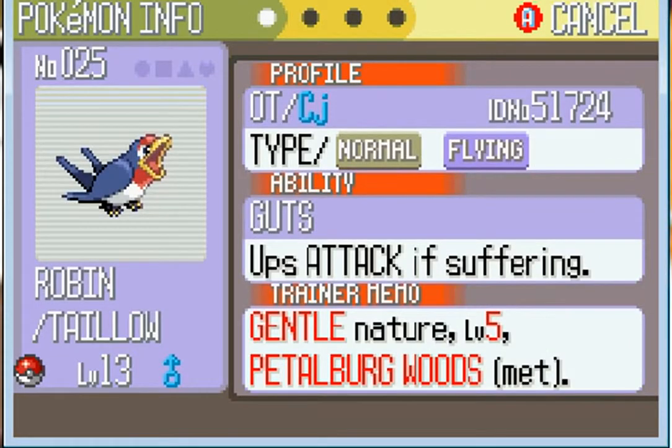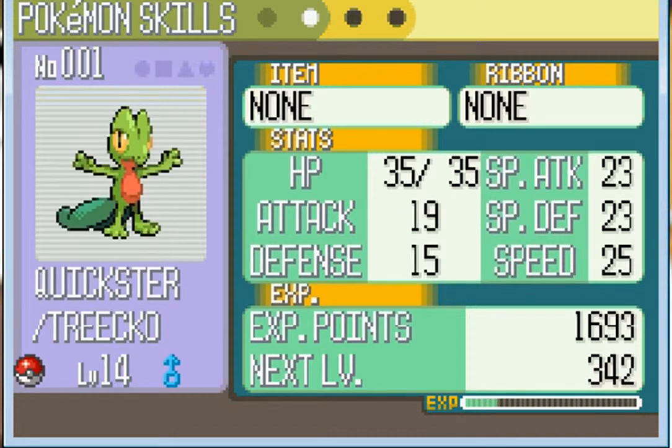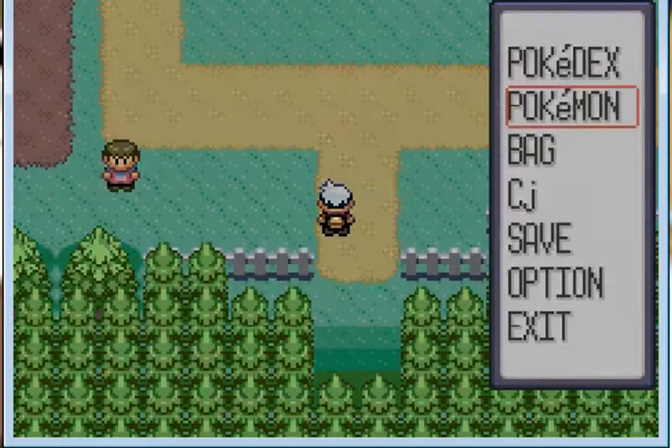Robin has a Guts ability and his Gentle nature gives him plus Special Defense and minus Defense, which is pretty good since he'll take less damage from special attacks. His stats are 21, 13, 15, 17, and 28. Quick, let's check the other Pokémon — they don't matter as much.